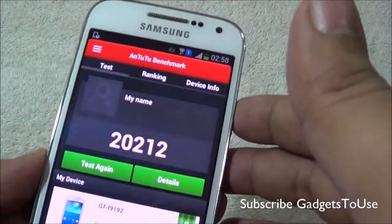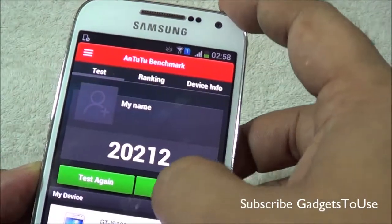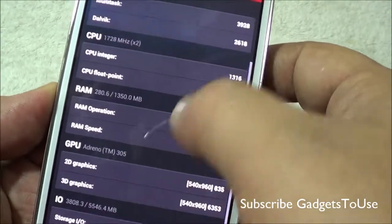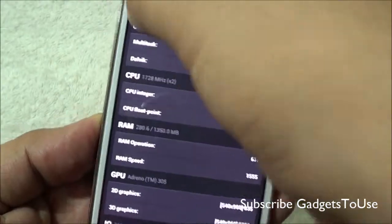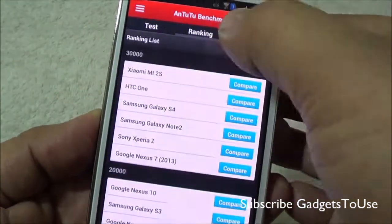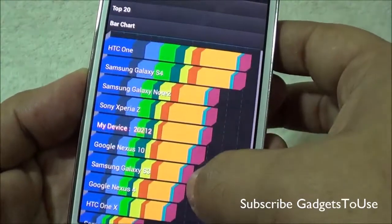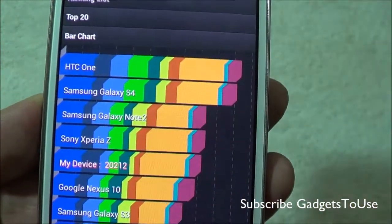The score we got on N22 for this device is 20212, which is pretty good. This is how the detail score looks like for the CPU, RAM, GPU, and input/output operations as you can see. If we take a look at the comparison in terms of ranking, this is where the device actually ranks when comparing it with other devices.